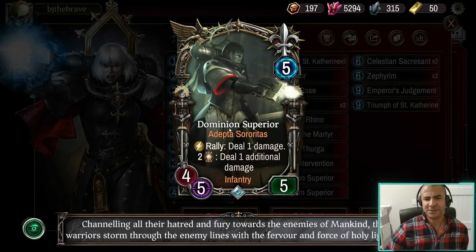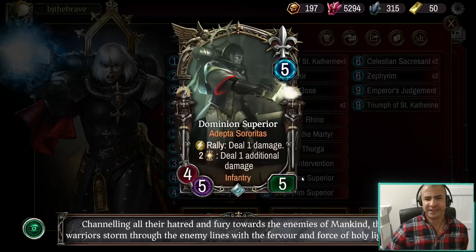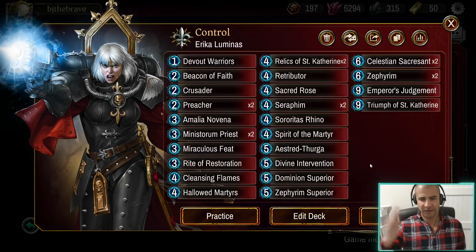I did wonder whether Dominion Superior is a card we could drop with new cards coming in — potentially we could. But dropping it means having another four-drop, and then everything's a four-drop. I think it fits a slightly different role. Again, trying to have a removal tool for every situation.